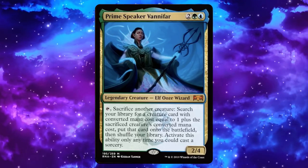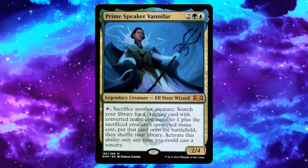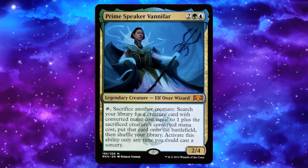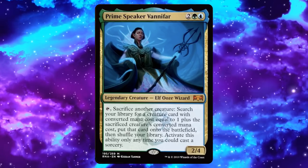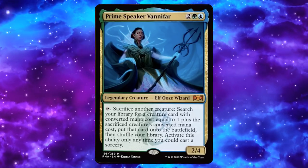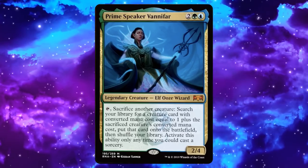Let me read what Prime Speaker Vanifar does. It's two green and blue, it's a 2/4. Tap, sacrifice another creature: search your library for a creature card with converted mana cost equal to one plus the sacrificed creature's converted mana cost, put that card onto the battlefield, then shuffle your library. Activate this ability only any time you can cast a sorcery.